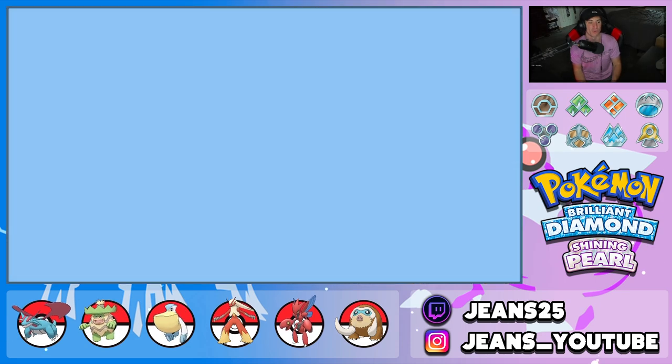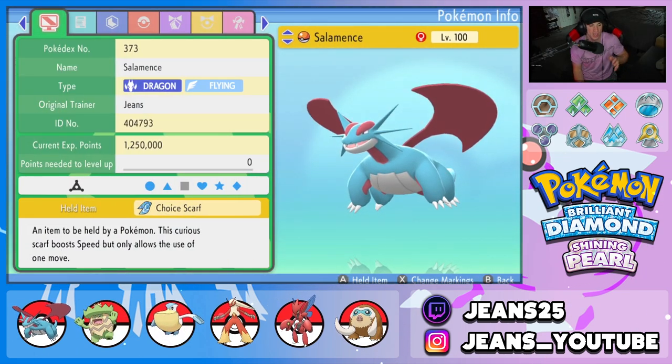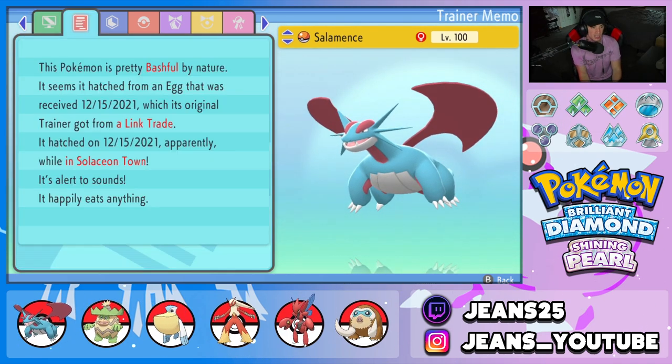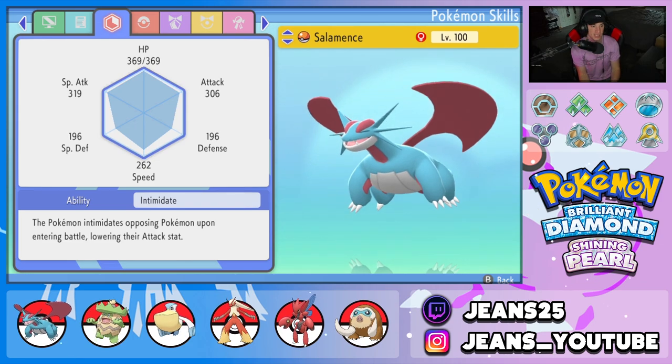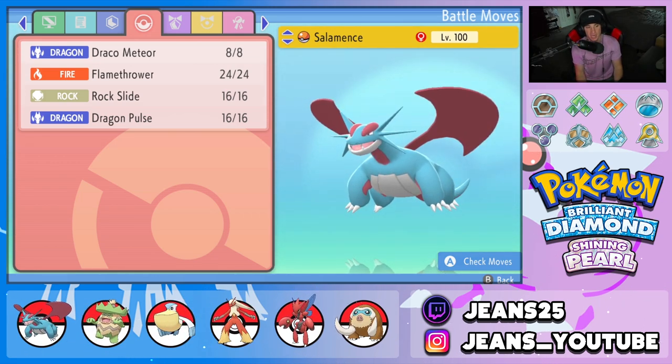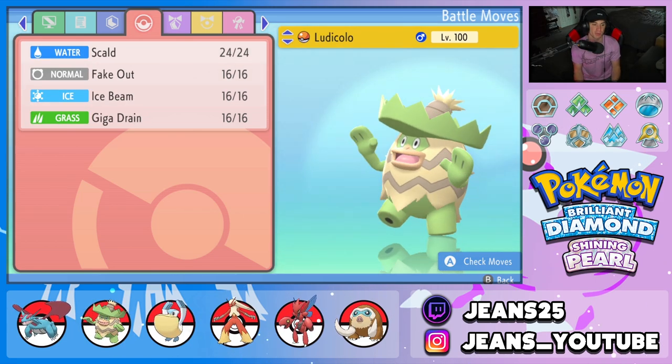Starting off with the one and only Salamence — not just any Salamence, we're rocking Choice Scarf Salamence, so this Salamence can outspeed pretty much any Pokemon on the field. We got the Choice Scarf as item, Intimidate as its ability, and a phenomenal moveset: Draco Meteor for heavy STAB damage, Flamethrower for coverage, Rock Slide for coverage, and Dragon Pulse for normal STAB damage.